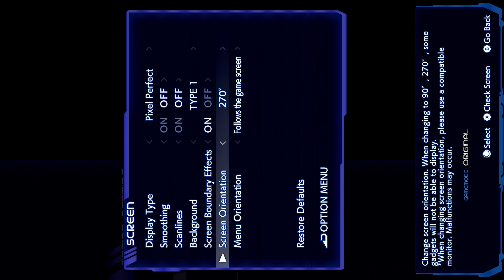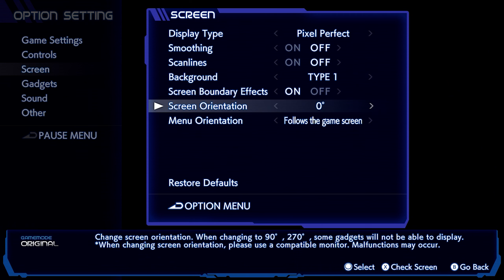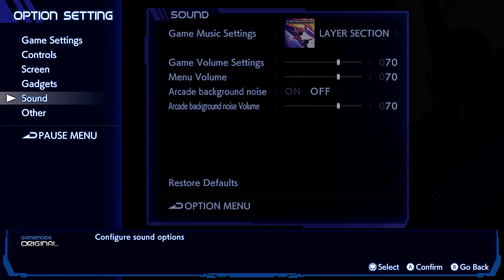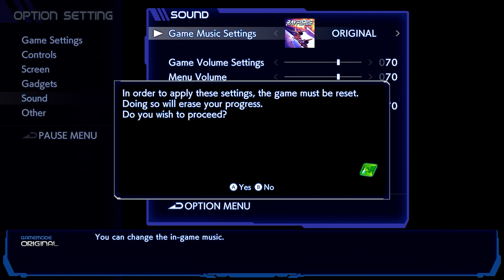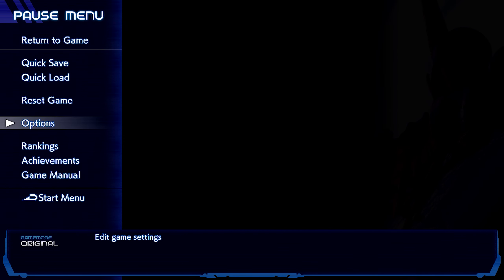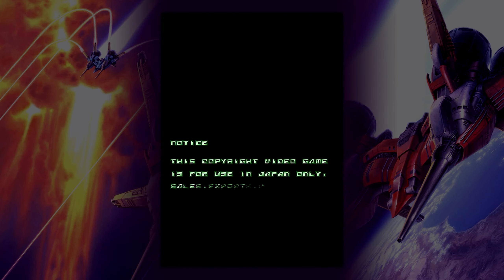There's the rotation — so if you have a TV or monitor you can rotate around, you can have a full screen version of the game. I don't know whether you can play it rotated undocked; I'm assuming it gets turned off because the controls would be weird. We've also got alternate soundtracks for this game. You can have the Layer Section soundtrack, which is the Saturn version, or the original arcade. Both are good. Both are cool. This game's always been awesome and always will be awesome.